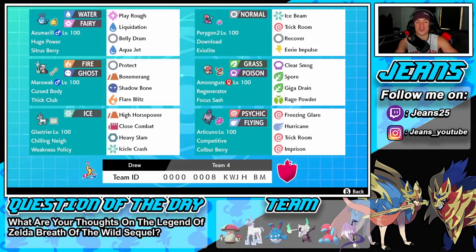Bottom left is our powerhouse squad. We start with Glaceon rocking Weakness Policy. High Horsepower, Close Combat, Heavy Slam, and Icicle Crash — the normal move set for this amazing Pokemon. The final Pokemon is Galarian Articuno. I picked this team today because I haven't shown off this Pokemon in forever and it's very viable in the meta. Competitive is its ability, so against Intimidate Pokemon we try to get that Special Attack boost.